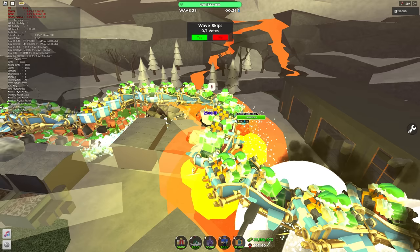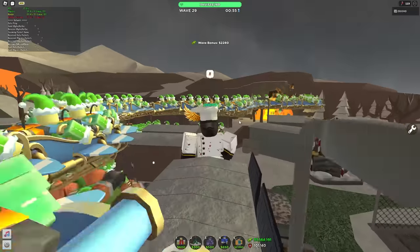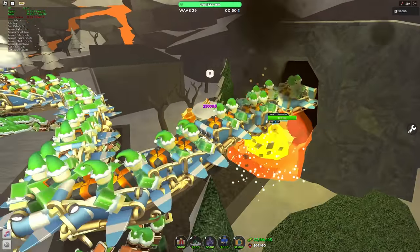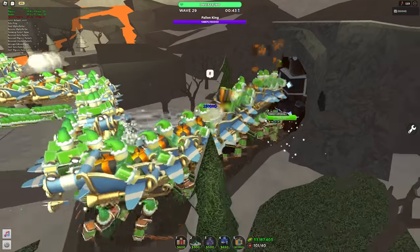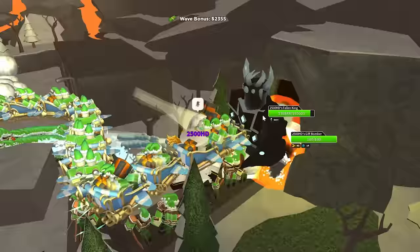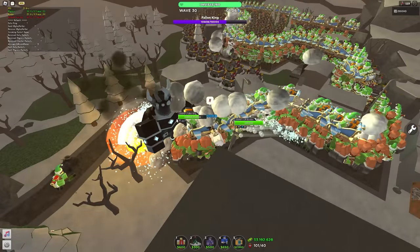I'm having so much fun on tower defense simulator — this is not as fun as I imagined it would be, just because the sheer amount of lag is way too much. How about if I spawn in one Fallen King? Does that just one-shot all my stuff, or will they actually manage to kill the one and only Fallen King? Let's see — getting zero frames.